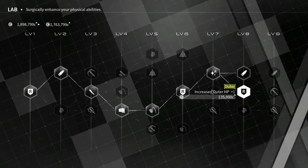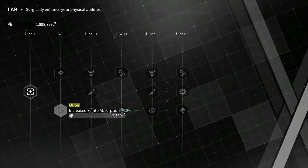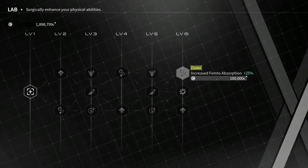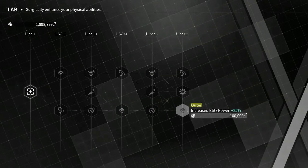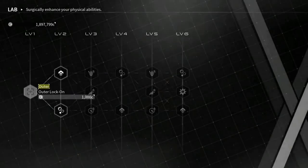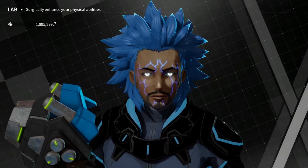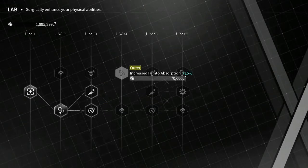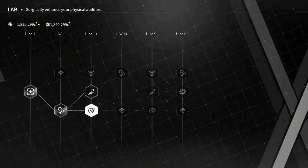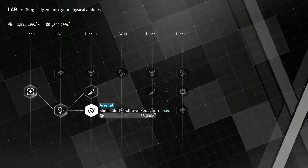All right, now I think that's the main outer abilities — let me double check. Oh, explosion! All right, let's see — let's get explosion, I want to see what that does. I'm just double checking so I don't waste my money. I'm respeccing so I don't care that much.